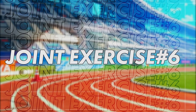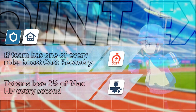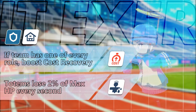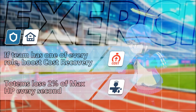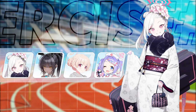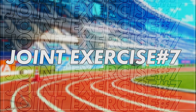The sixth joint exercise is an assault drill where the totem will lose 2% of its max HP every second. Additionally, if your team composition consists of one of each role — attacker, tank, supporter, healer, and tactical support — they will get an increased cost recovery speed. Units that can heal continuously like Hanai and Nodaka Onsen can take care of the totem, while most Mystic DPS units can take care of the waves of enemies.